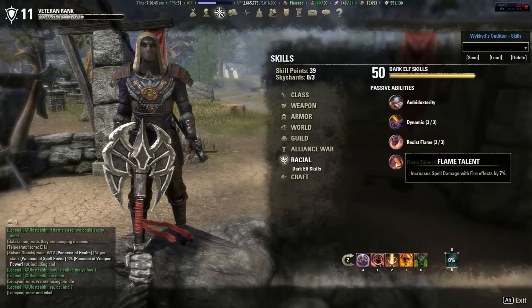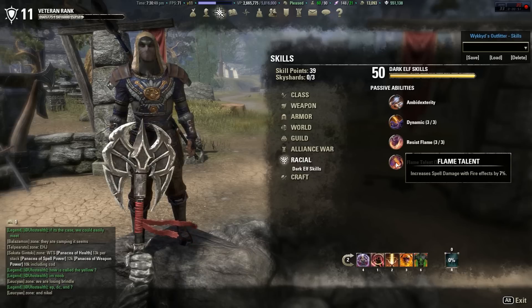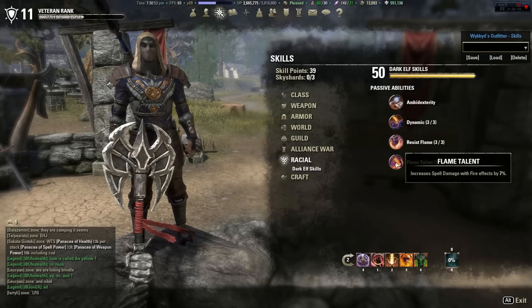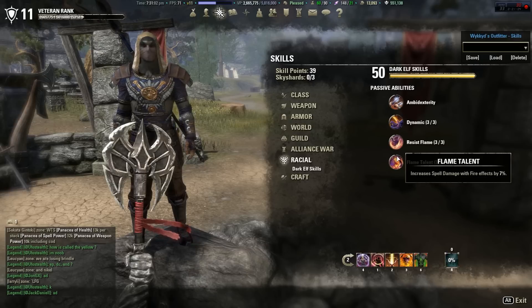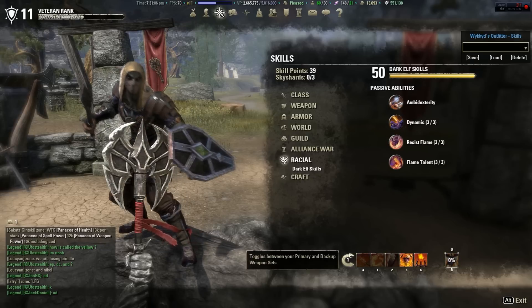Now if you don't like Dark Elves, that's not a problem — there's a lot of other opportunities. You could be a High Elf, Imperial, Redguard, Orc — there are a lot of different passives that can accommodate your needs for this build. It's just your preference. This build is really flexible. Let's start off with the first bar: sword and shield.